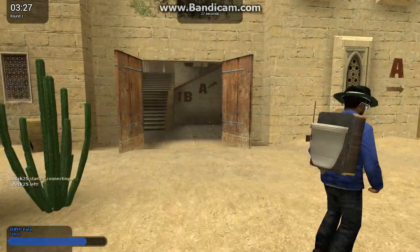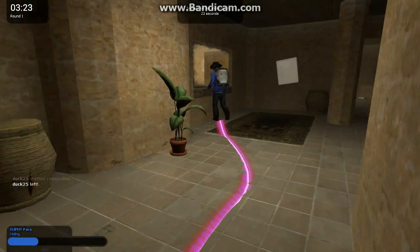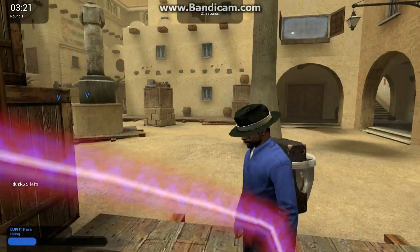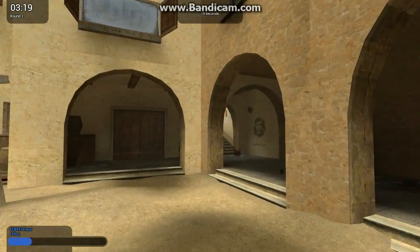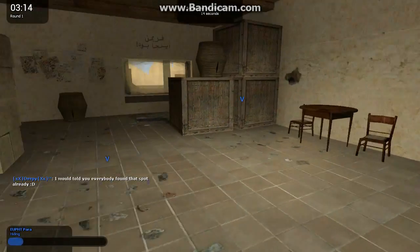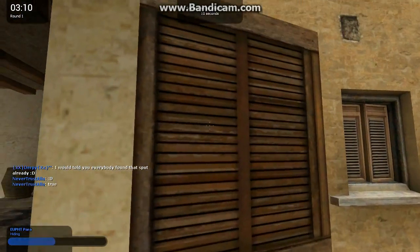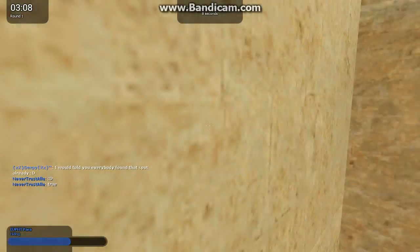Okay so guys, this next spot is a lot more parkour related. There is a sort of basic version to this one and there is more of an advanced one which I'm going to do because I found it out accidentally. Basically there's this window here which you can come out onto and then jump up here.